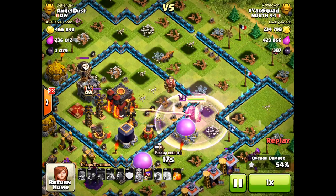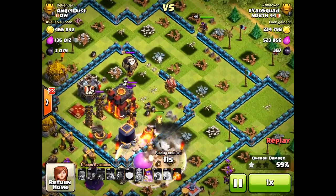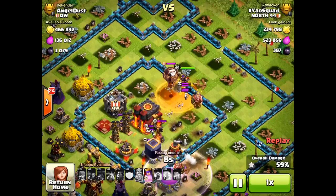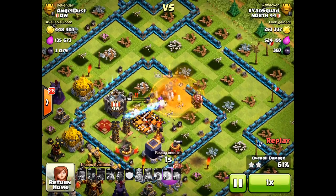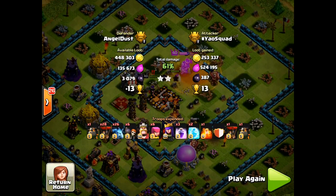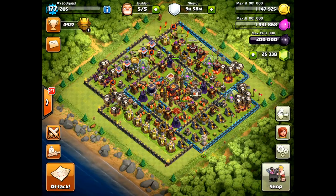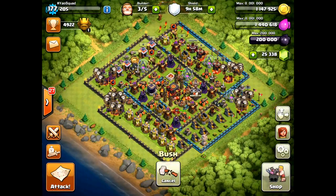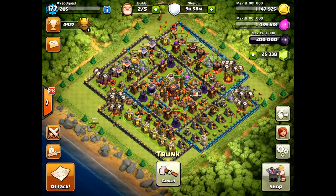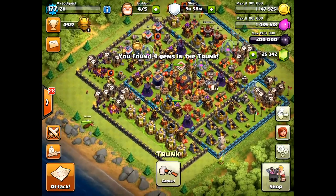I dropped the King first to clear out outside buildings before dropping my Queen, because when I dropped my Queen she goes straight towards the Town Hall. If I didn't use my King first, the Queen with the new AI would actually wander around the base rather than go straight through. So there you can see — plus 13 — pretty huge when you're above 4,900. This got me to around 4,930-something. Right now I'm at 4,922 after a defensive loss of about negative 22. I've been hovering around 4,900 to 4,940 depending on how well my session goes.